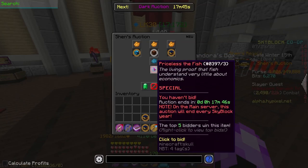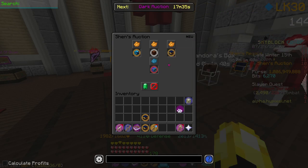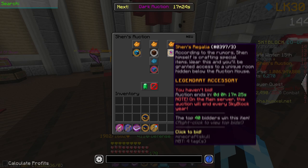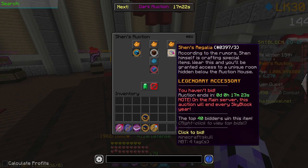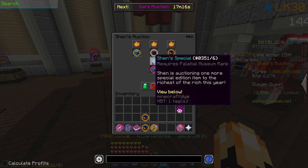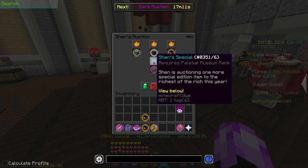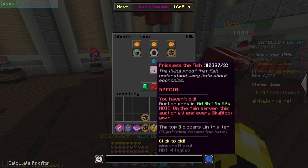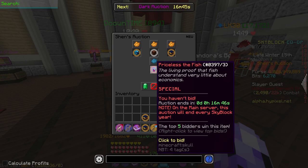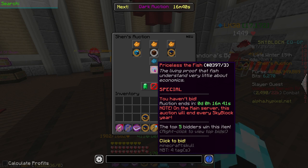So just to explain again, basically there's Shen's special item and then these three items on Shen's auction are actually static. At least so far on the alpha server, these items haven't changed, although they can actually change. Each of these items end every skyblock day, so the items refresh every skyblock day, which is 20 minutes. There's also Shen's special, which actually requires the palatial museum rank just to even be able to bid on it. These special Shen items come every skyblock year instead of every day, and I believe a skyblock year is around five days or so.